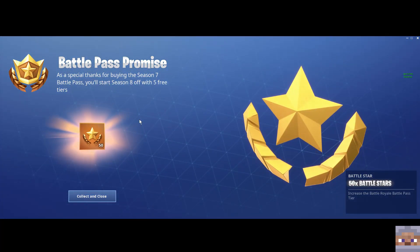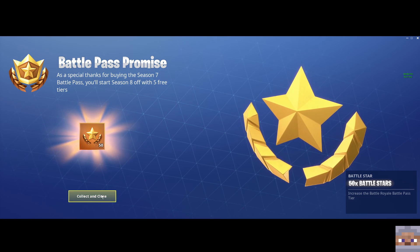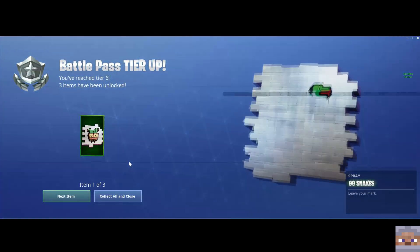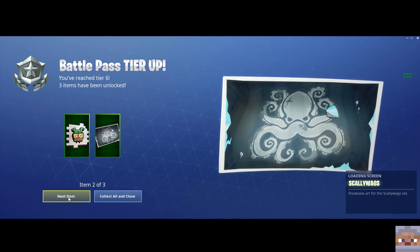So guys, I am happy to be here. I've got my battle pass promise, so I'll just go ahead and collect that. Five free tiers — nice, that's really cool, I'm excited about that. I got this good game thing. Got an octopus unlocked.